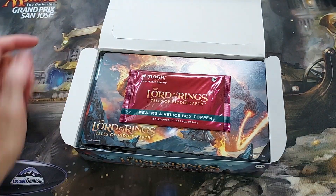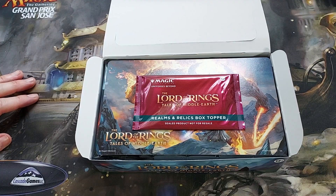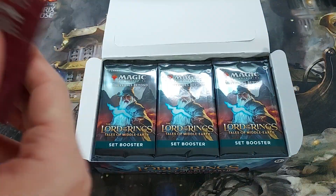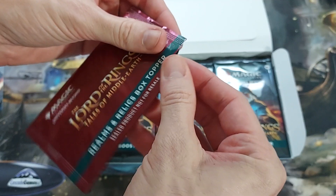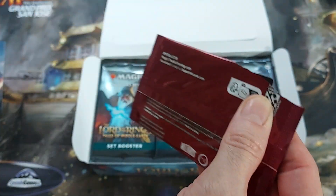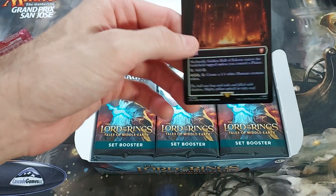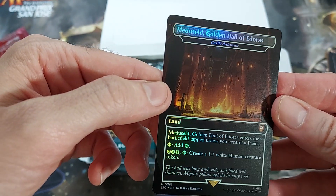I did get a promo card with this that I already traded away. It was the Trailblazer's Boots thing, which was very cool — you'll have to look it up though, I don't have it to show. We got a box topper. Let's pop that right open. It's got a little pull tab — it's specially designed to ding your card on the corner. I wish they wouldn't do that. We got Castle Ardenvale. Hey, that's not a bad one — at least it's somewhat playable.